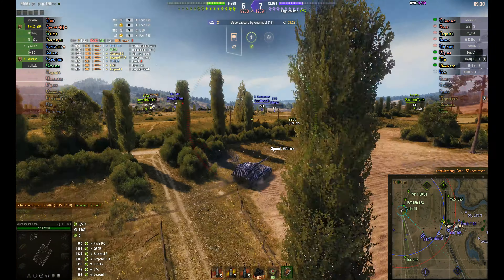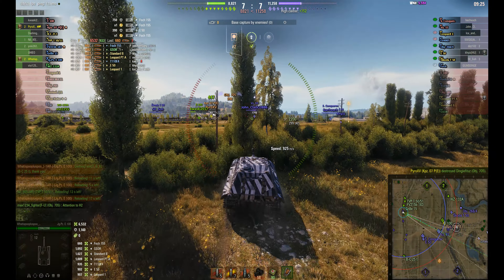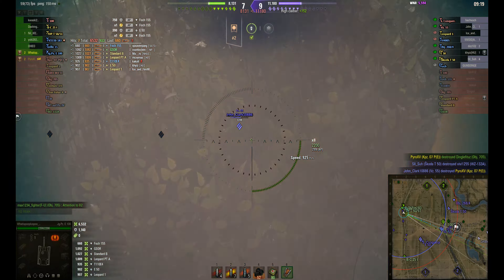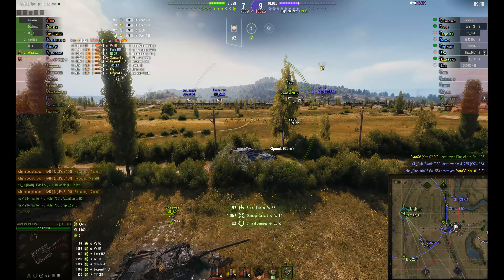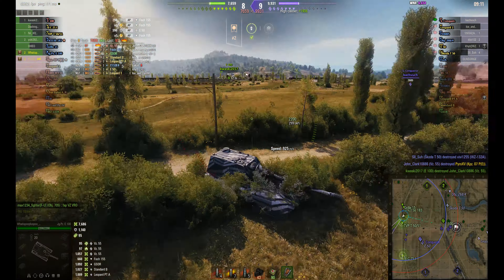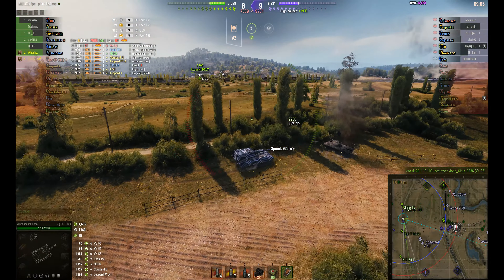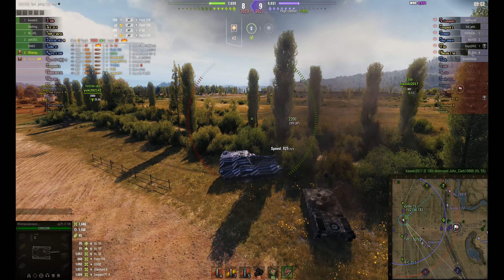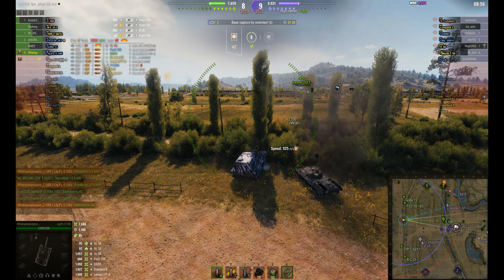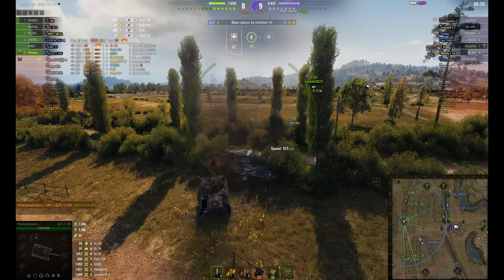They're pretty much still on the other side of the map from where the cap is, and now the cap has been taken over by the enemy — they just had two tanks on it, but only one now. Pyro takes out a tank and has been doing well, but that's the end of him in the game. WhatIsPooPlusPoo is now on his own. The E100 is near the cap area on low health — if he pops up, he's going to take a round through the side of the turret, so he can't push much.